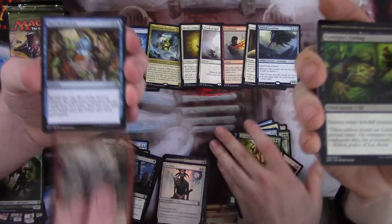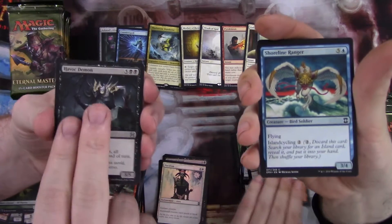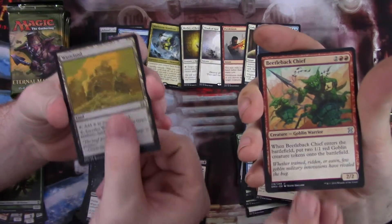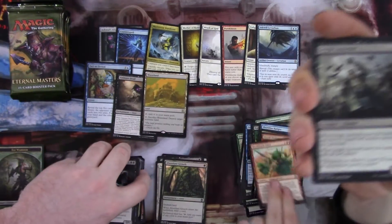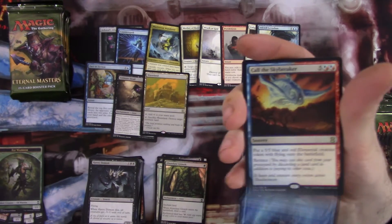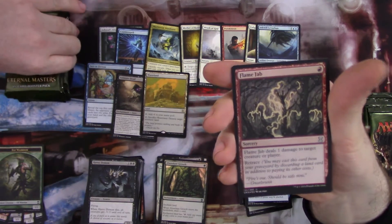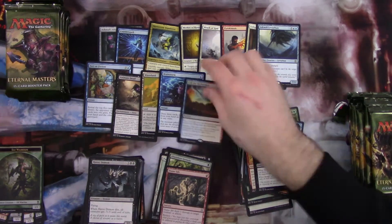Tragic Slip. Tragic Slip. Fact or Fiction — decent uncommon. Havoc Demon, another uncommon. Another good uncommon. And my rare — a Wasteland, those are always nice to get. And a foil Abundant Growth. Beetleback Chief. Sangir Autocrat. Brainstorm — good card. Call of the Skybreaker — that's like the worst rare to get. And foil Flame Jab. Still put Brainstorm up here.